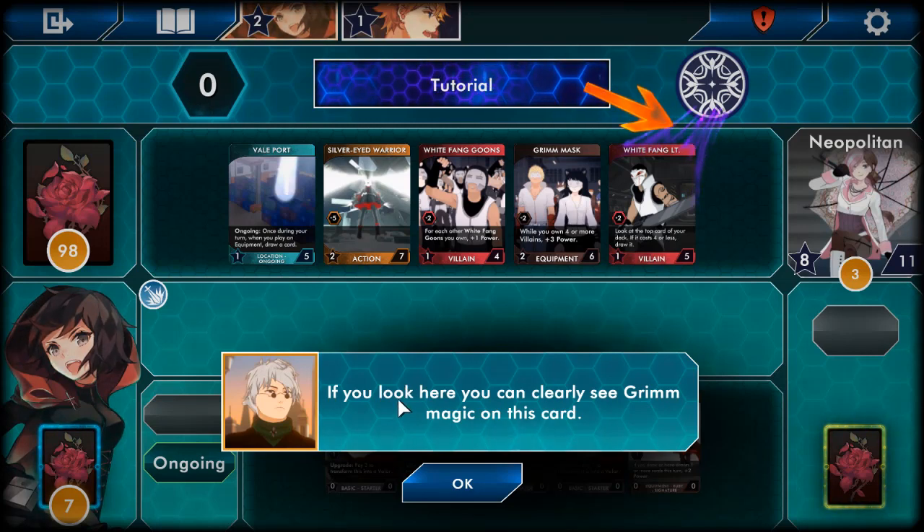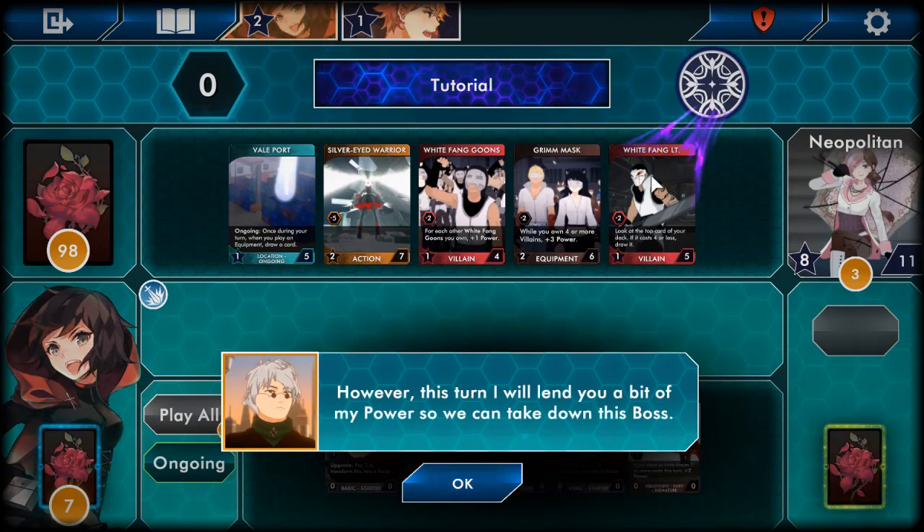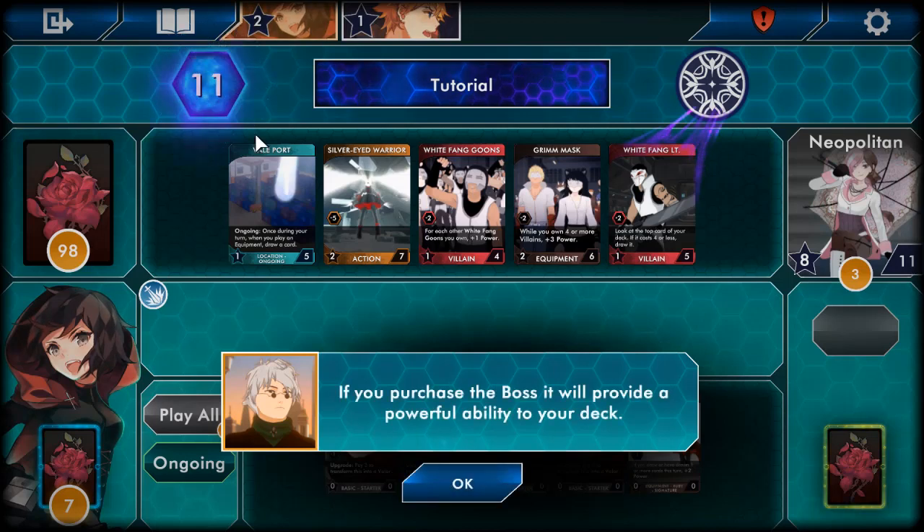Also, you can see Grim Magic on this card. This is called Decay — if you don't purchase a card or the boss, this card will be sent to the destroy pile and just disappear. I don't really care about the White Fang Lieutenant to be honest. However, this turn I will lend you a bit of my power so you can take down this boss. So you're going to cheat for me — believe in the heart of the cards! Once you purchase the boss, it will provide a powerful ability to your deck.